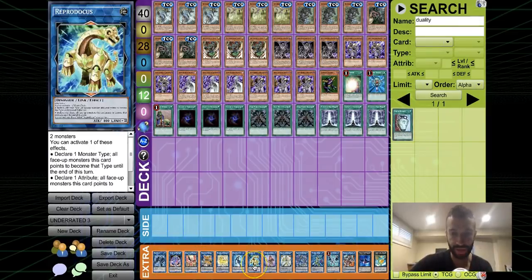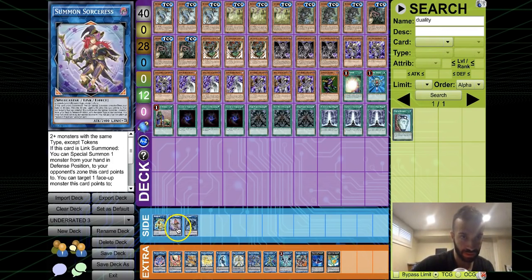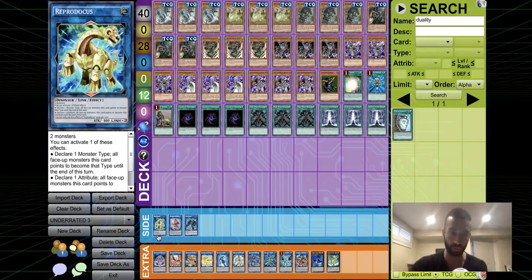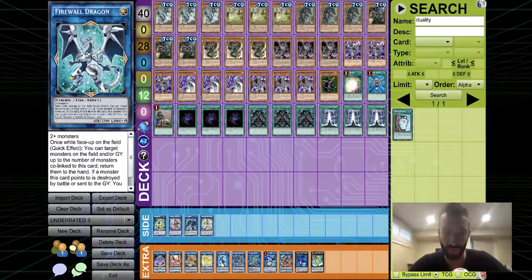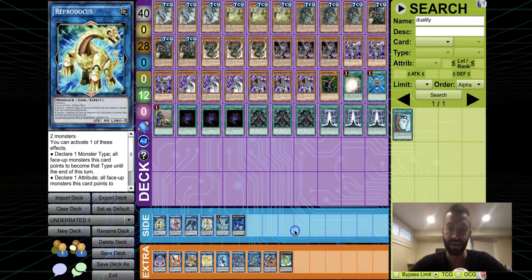For the extra deck we just play a bunch of links. The only important ones are Reprodocus and Summon Sorceress. Reprodocus makes Summon Sorceress a generic Link-3, so you go into any two monsters, overlay into Reprodocus, target one of the linked monsters to make it a Dinosaur, then go into Summon Sorceress. Link Spider, Curious, Firewall, and Tomahawk are also needed — those six are the only ones required for the FTK.